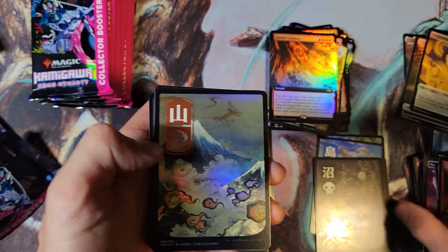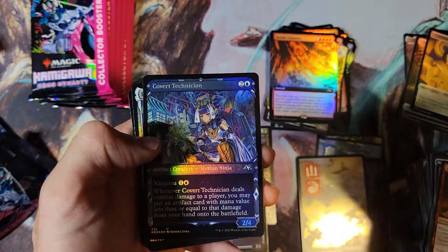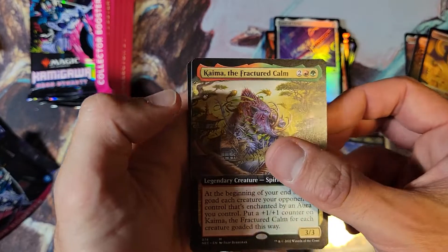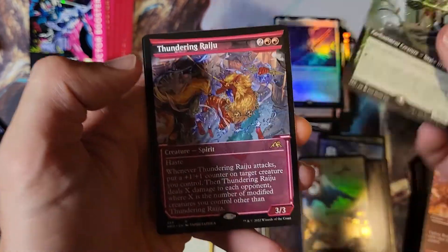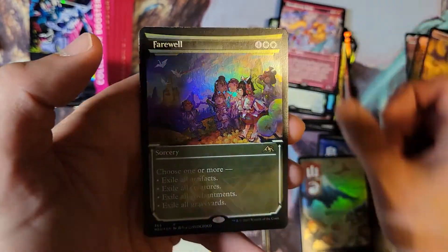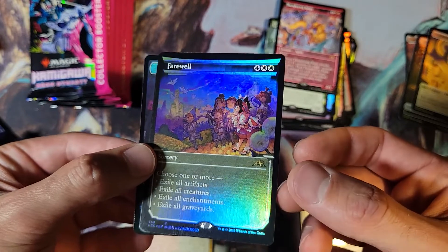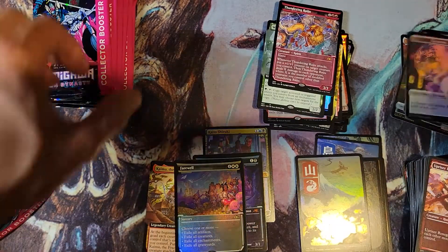Oh, that's my favorite — give me all the Swamps, but that's my favorite Mountain. Eater of Virtue foil. There's another mythic that nobody cares about — possibly the worst one in the set — Weaver of Harmony. Thundering Raiju, that looks great, and Farewell. That is a great pull — that is the alternate art, I think that's the showcase art, and that is foil. That's the best card I pulled so far.